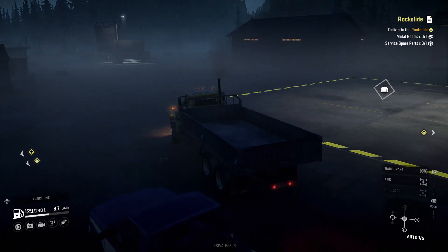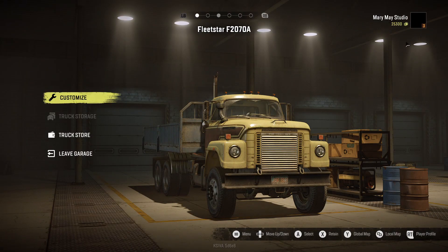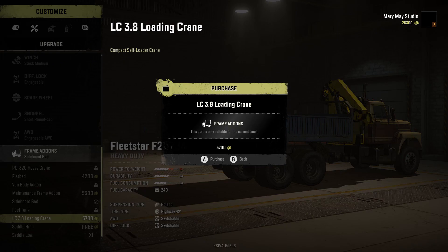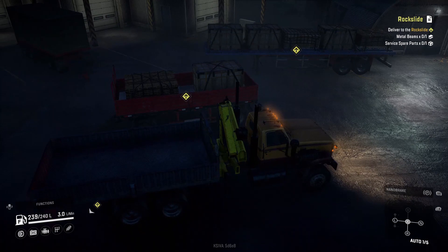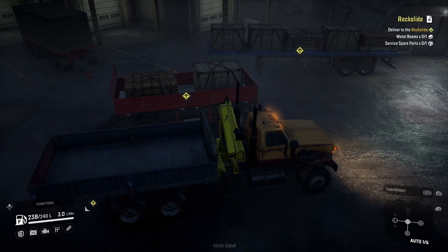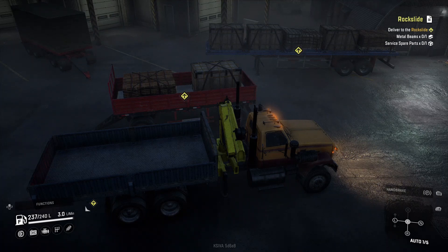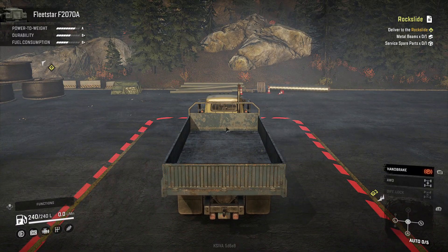So we've got to change a few things around on the trucks. First of all, let's take this into the garage. That's the one I'm looking for there. I'm going to buy this. This may have been a waste — I could just take that red trailer. It'll be hauling some bricks for me, but that's fine. All I need is one spare parts and one metal beams. I kind of need a truck with a crane anyway, so it wasn't a total waste.